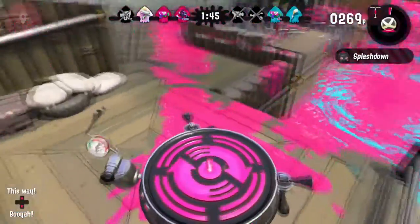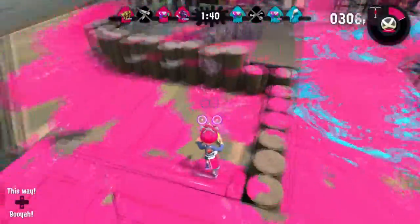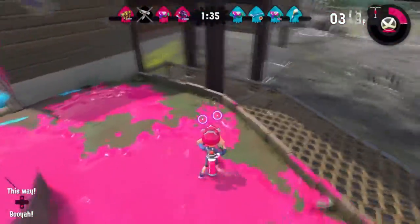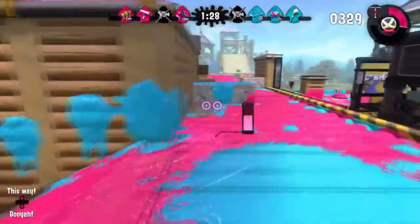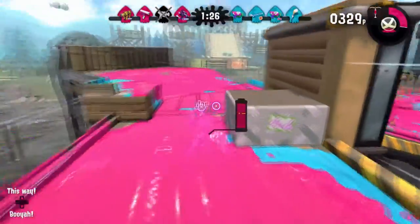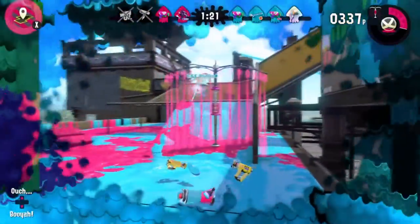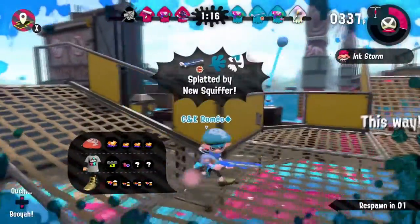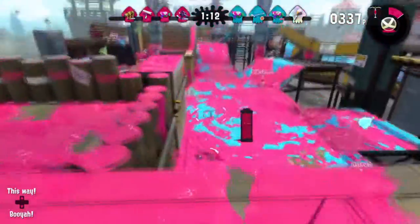The kill was with the person using the batter shot — what might have been a Tenta Missiles, I don't know. Either way, we got the kill, which was nice. I think this Deco version is probably better than the other version of the Glooga Dualies, just because this weapon seems more for killing — it's more aggressive than coverage. I wasn't holding my controller properly — that's not how you win a game.